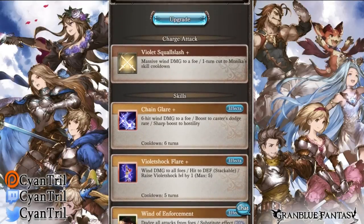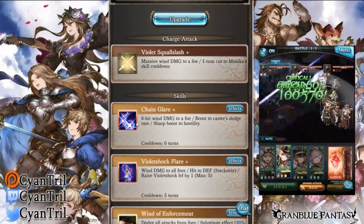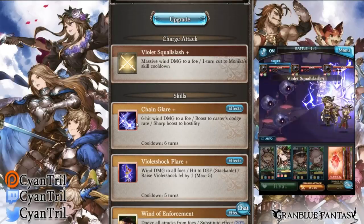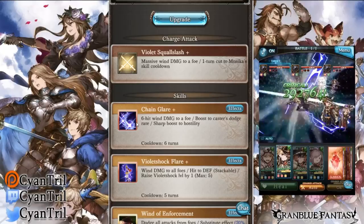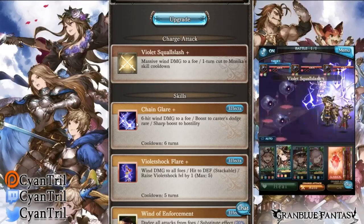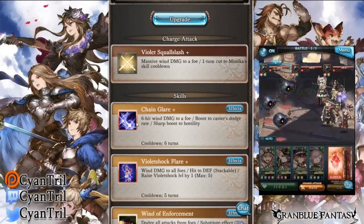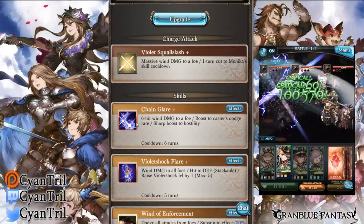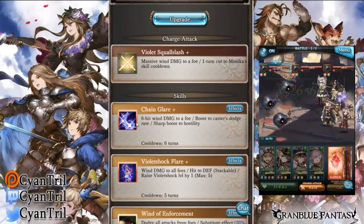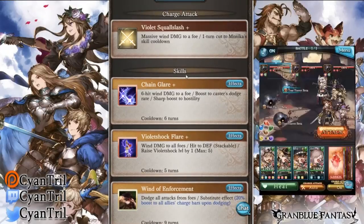Her ougi is Violet Squall, which cuts one cooldown on all her skills. That's really good - it helps her proc her nukes a little more consistently. This is one of the better ougis on a free-to-play character; usually free-to-play characters are lacking in their ougis, but she has a pretty decent one.